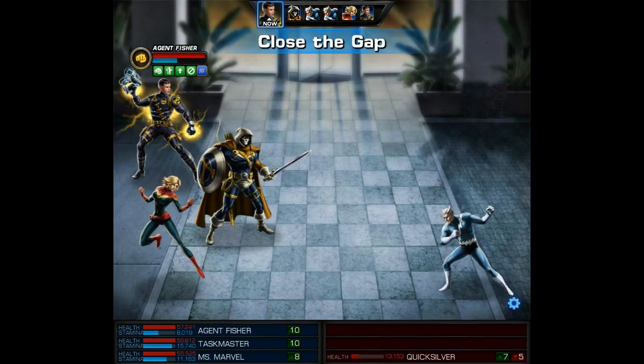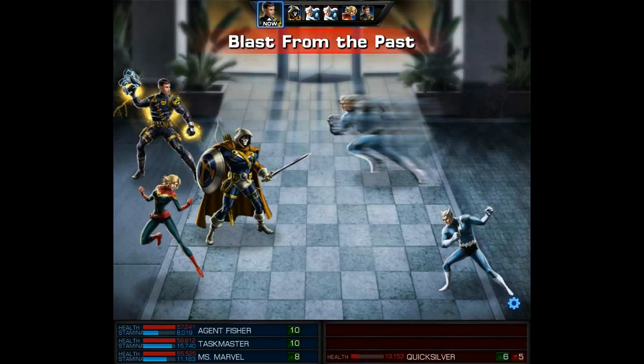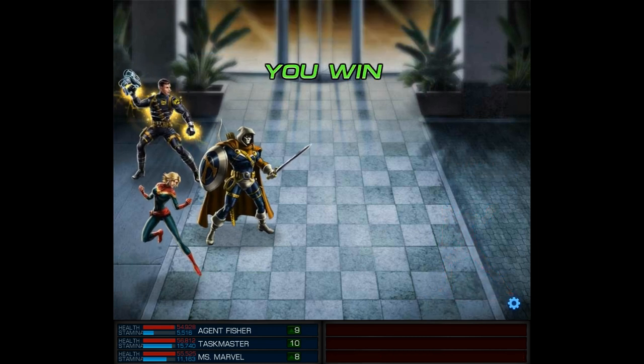We get to remove that stun and apply Mirror Reality. Then it's time to use Close the Gap followed by our Hand of Apocalypse — this way we have a follow-up attack just in case we need it, but I don't think we're going to. And there it is — a 38k hit to finish the match.